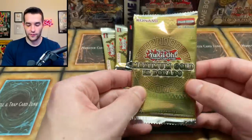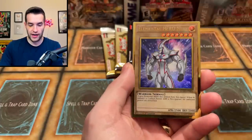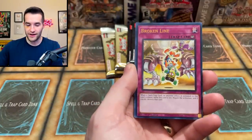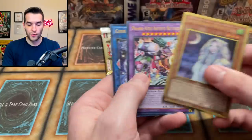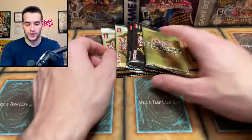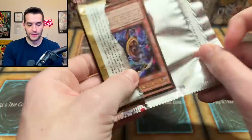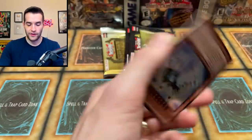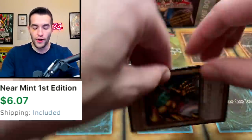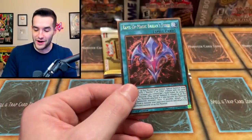I'm going to do another Eldorado because I want to end with Premium Gold. We're going to have Weather Painter Cloudy, Neos, Broken Line, Scrap Golem, Ghost Warner and Moonlit Shield — not a bad card either. Premium Gold Return of the Bling — we've got the Tristan, an upside down Cephalo, and then Left Arm of the Forbidden One and Rank of Magic Baryon Force. We are one arm away!